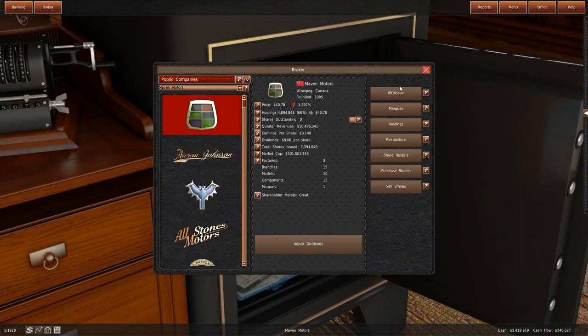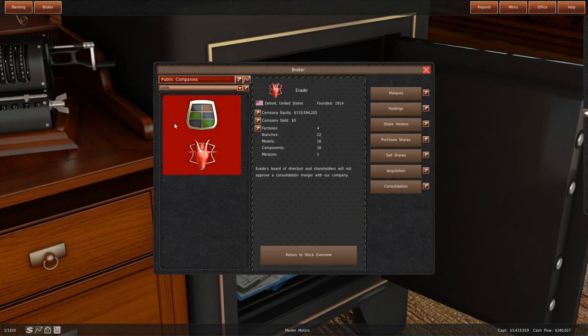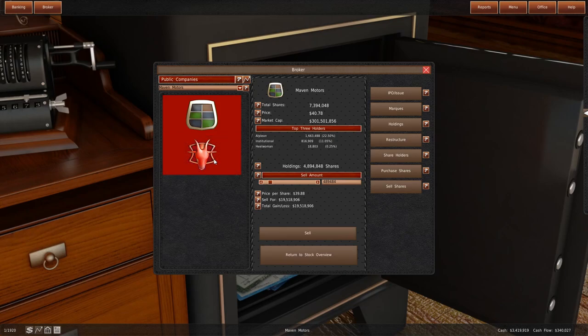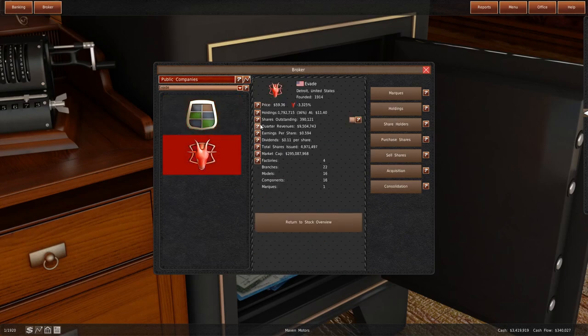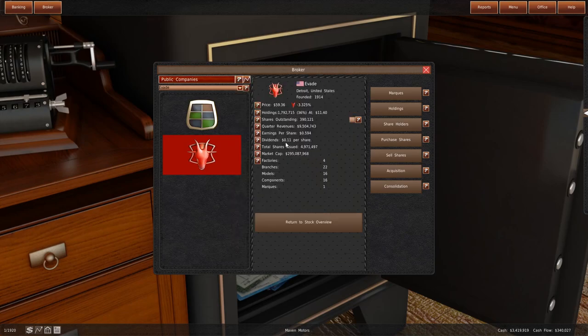What's Evade worth right now? $280 million? $295 million - wow. They've got dividends though. If you don't know anything about stocks - basically every quarter they're going to pay me 11 cents a share. I own 1.7 to 1.8 million shares, so that's about $180,000 every three months I'm getting from them.